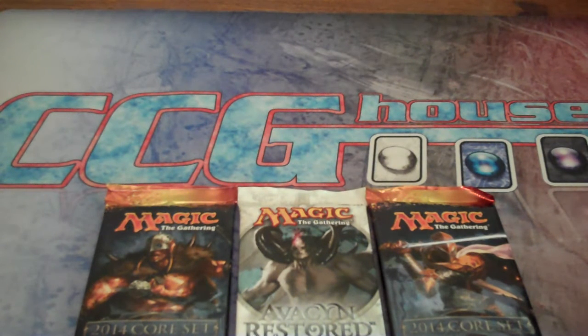My channel is sponsored by CCG House. Check them out at ccghouse.com — great company, great layout on their website, very good selection and good prices. If you type in the exclusive coupon code WarpingMTG, you'll get $5 off a purchase of $10 or more. So you can get a dual land for $5 off, or a $10 purchase for basically half off. It's a great deal. And if you have no real preference where you shop, shop at a store sponsoring an MTG YouTuber — any of those companies that support these big Magic YouTubers, because it shows you're giving back to companies that are really helping our community grow.